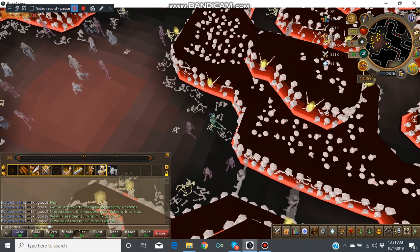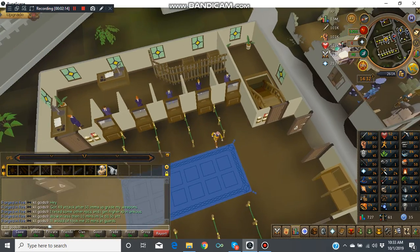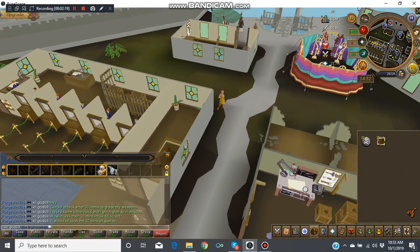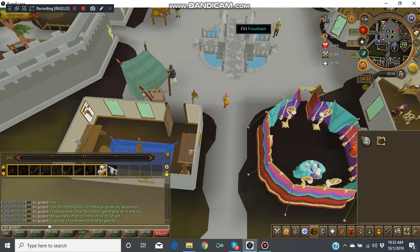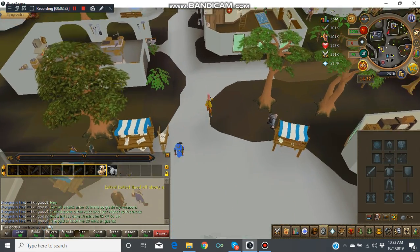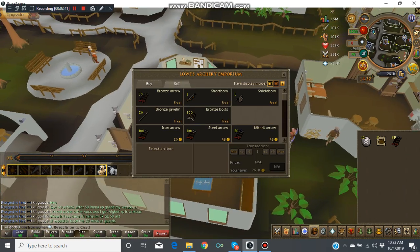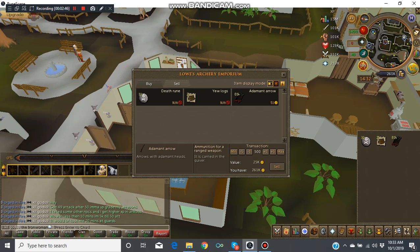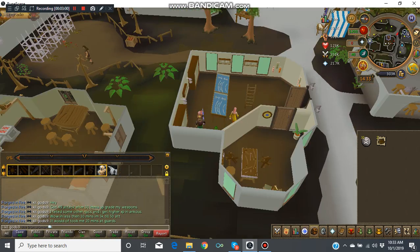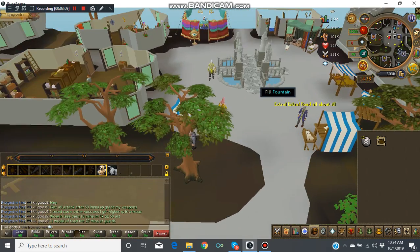I'll see you guys at the rune nightore in the wilderness. The Adamant arrows add up — I'm going to go ahead and sell those at an arrow shop. I already took my armor off so I don't lose it. Let me see how much I get for 815 of these — 25K. Now I've got 303K coins, so it's time to upgrade.